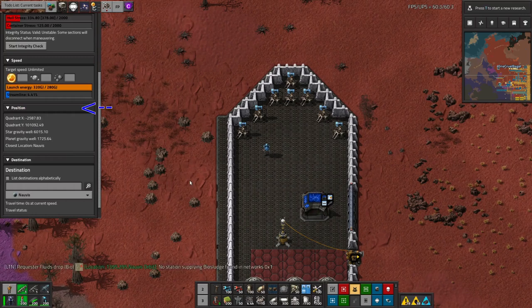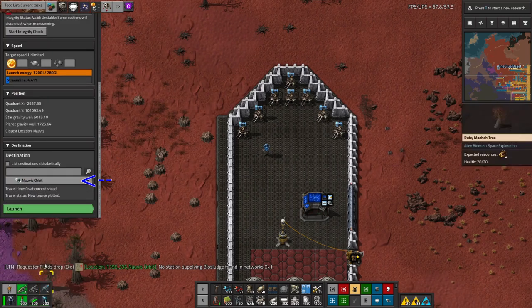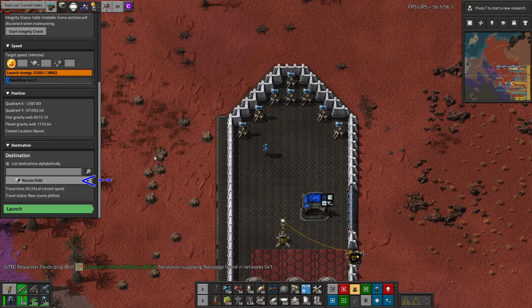Next up is some information on the ship's current position. This is less vital, but can be interesting. And finally, at the bottom, we can set the destination of the spaceship — for now I'll tell it to bring me up to Norvis Orbit.